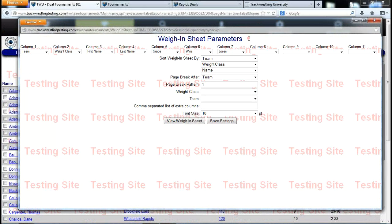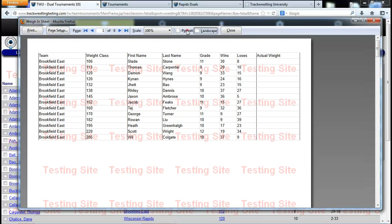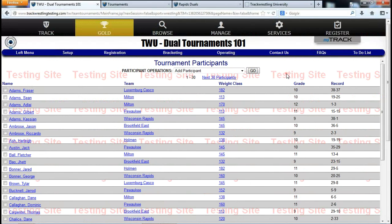Also print a weigh-in sheet. Go to Registration, Printing, and Weigh-in Sheets. You can select what appears in each column — for example, add an actual weight field in column eight. Sort by team and then by weight class if teams are weighing in as a group. Click Print Preview, change to portrait, and you'll see each team's wrestlers listed by weight with a blank box for the referee to write the actual weight.